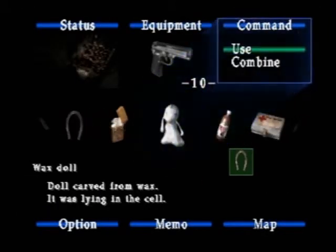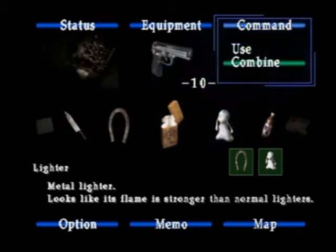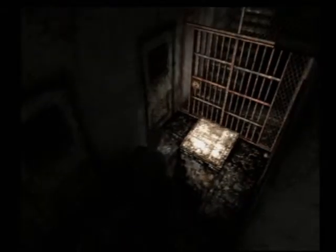Anyways, here we are again. Horseshoe, wax doll, lighter — use. Is it gonna work? Yeah, okay, it is gonna work. See? Look at that — we've got her open, and jump in. Sure, why not?